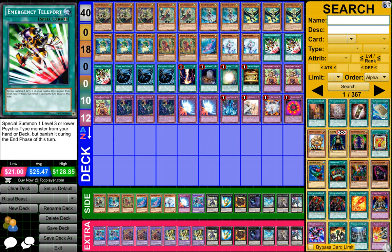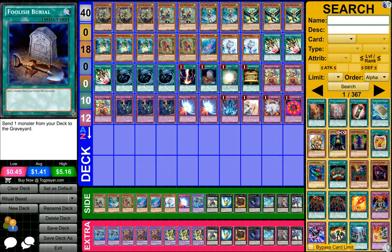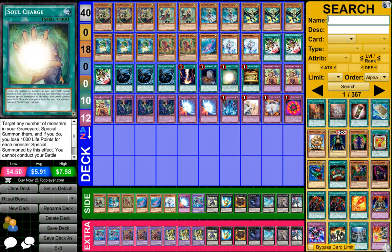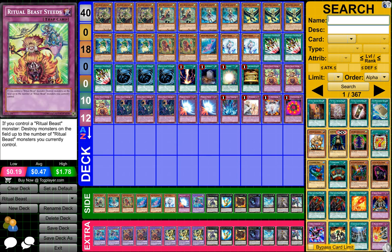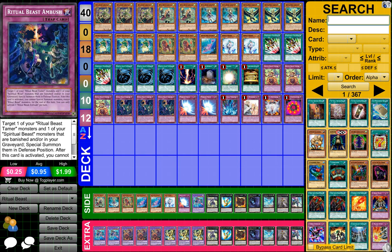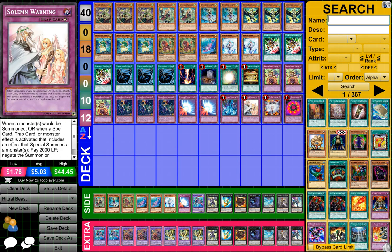Two Effect Veiler, three Emergency Teleport, three MST or Mystical Space Typhoon, one Reticay, one Foolish Burial, one Soul Charge, one Gold Sarcophagus, three Ritual Beast Steeds, three Ritual Beast Ambush, two Mirror Forces, one Torrential Tribute, one Soul Warning, one Vanities.